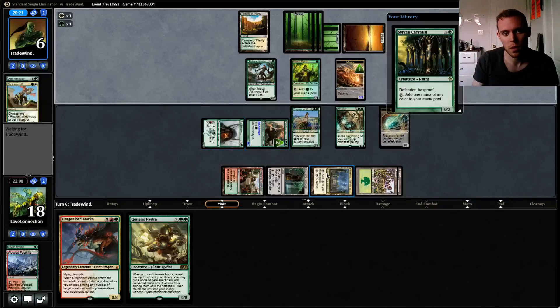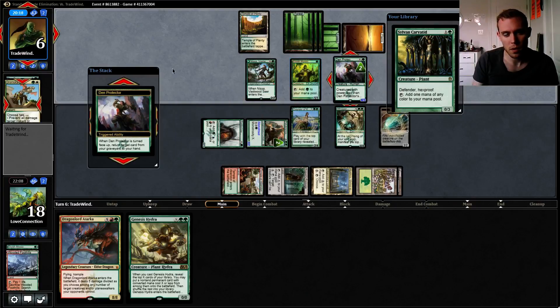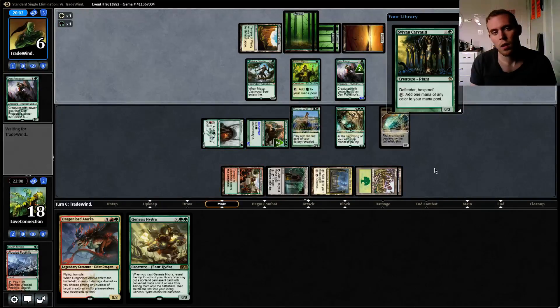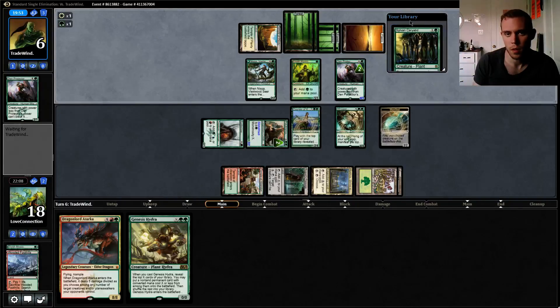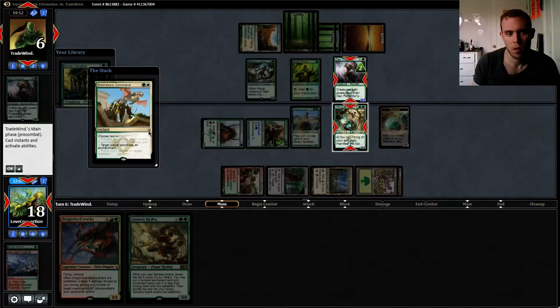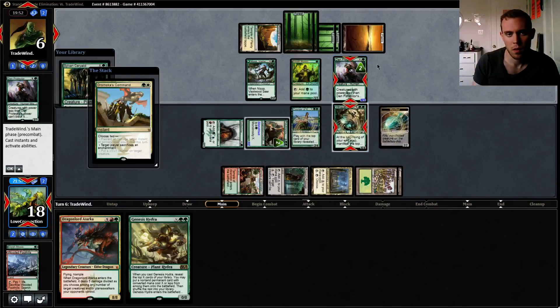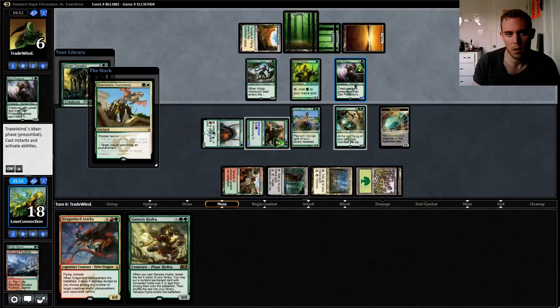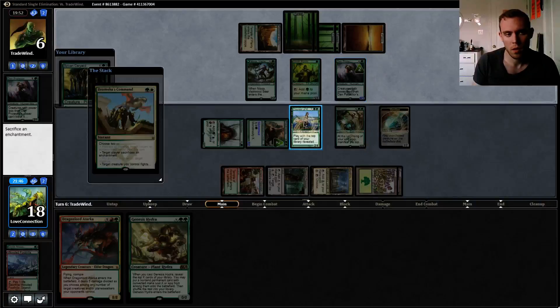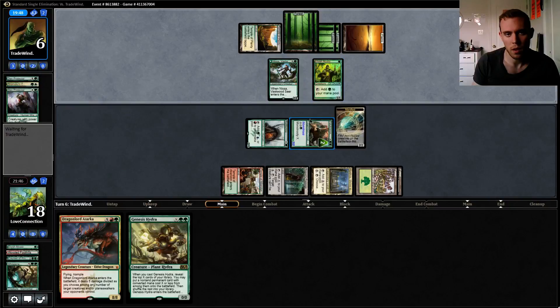So now we need to deal with Pelucranos. Nope, just as we thought — Den Protector. But that still doesn't kill Pelucranos. So he's going to fight Whisperwood. I think I want to trade his Den Protector. I think I'm fine trading here — he's still dead to Pelucranos next turn.